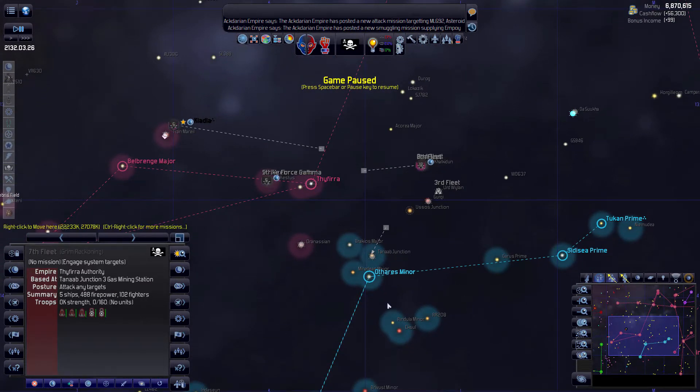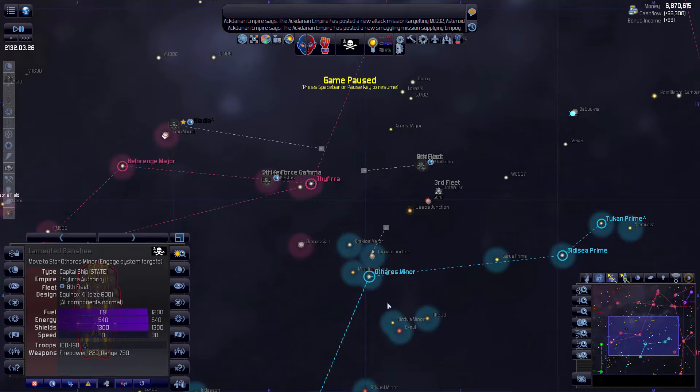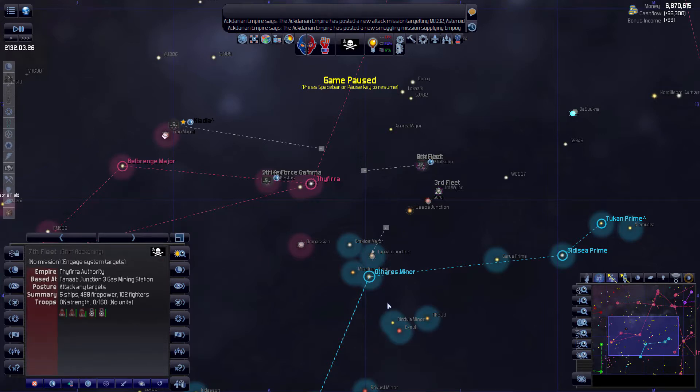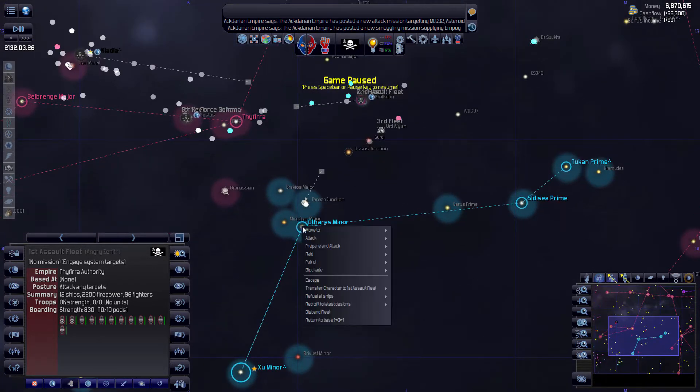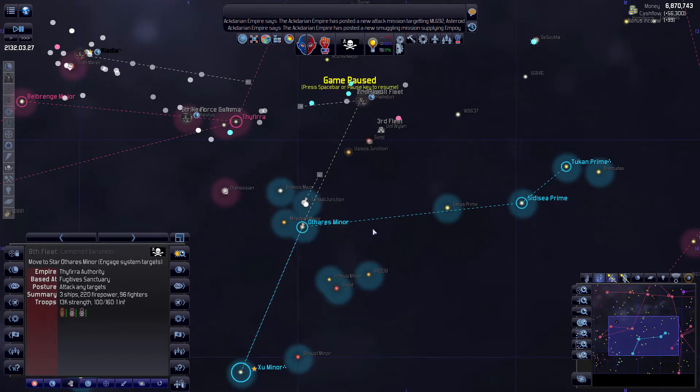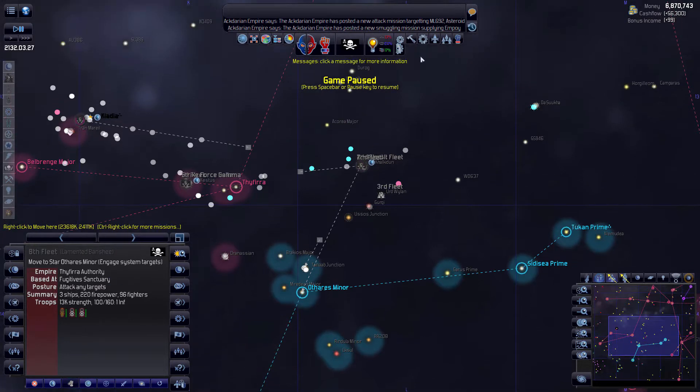The Knight Fleet — we can change their name, they're really going to be the First Assault Fleet. Why don't you go ahead and move to here? I think we've got everyone that we wanted. Seventh fleet — okay, I believe that's everything. Now then we need to get those strike forces set up.